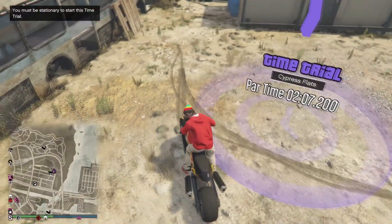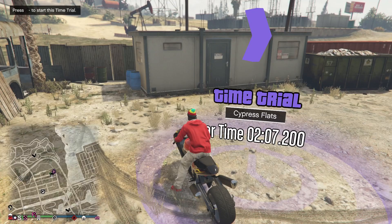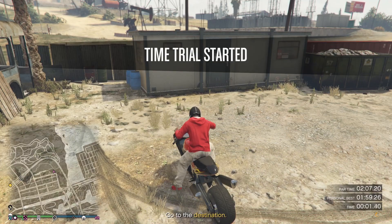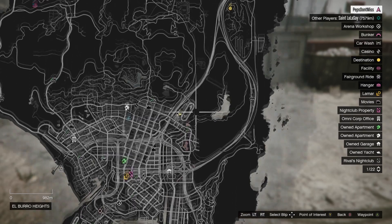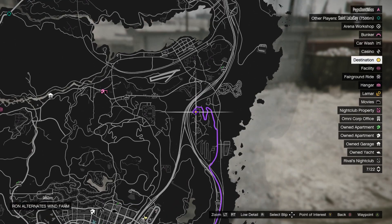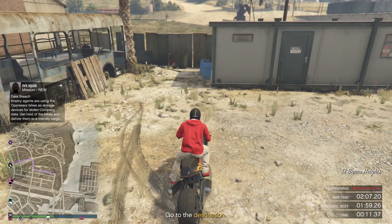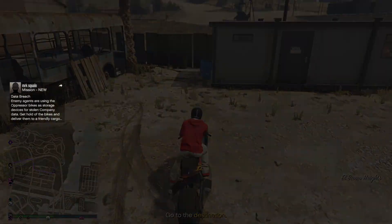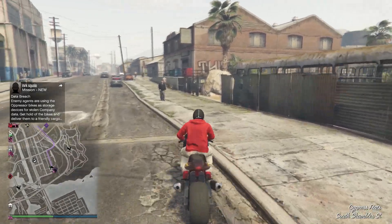The first thing you want to do is come to your time trial and start it up. Once you start your time trial, push the start button — or whatever the equivalent is on your console — and go to the end of the time trial and mark it so you know where it's at. Then hold the B button if you're on Xbox, or the equivalent on PlayStation, to restart the race.